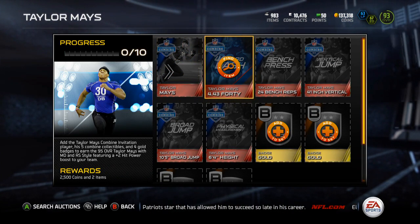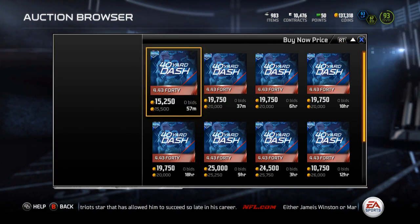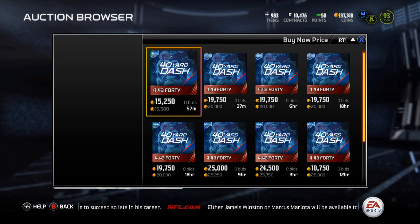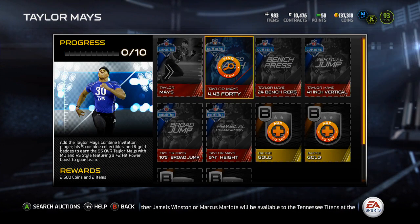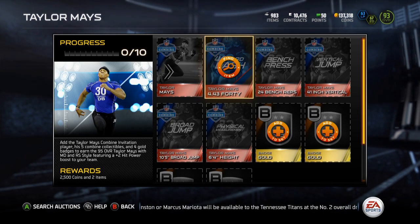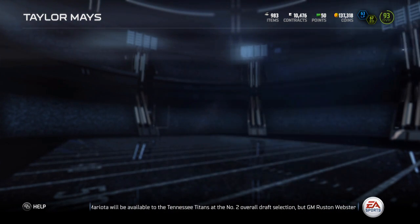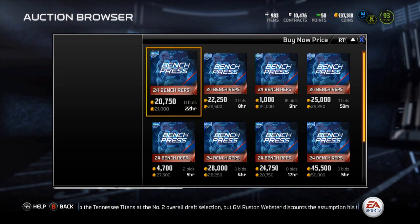But first, he's got the 4.4 40 time. Let's see how much this is going for — it is currently going for about 20K. I'll do the math for you guys here and see how much you can get this Taylor Mays done for. So $3,500 plus $20,000. Next, we've got the 24 bench reps, and that one is currently going for 21K.